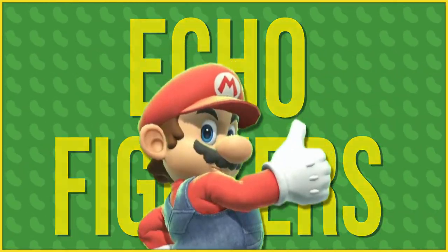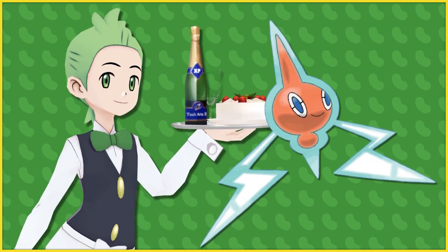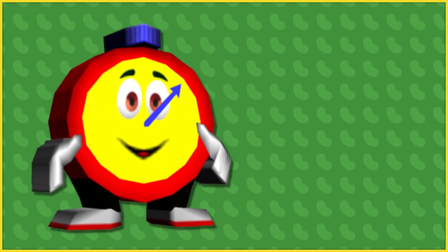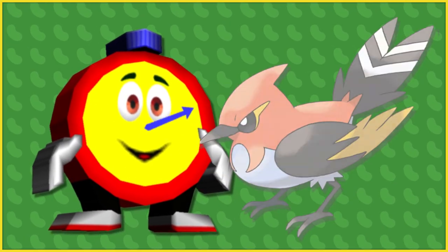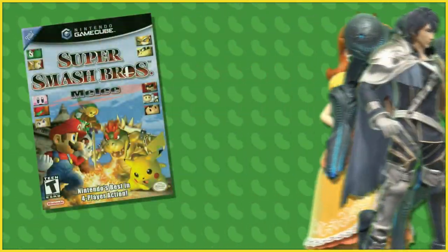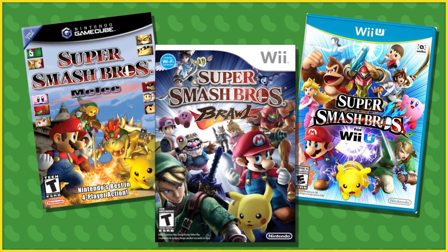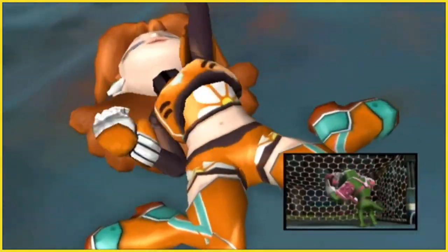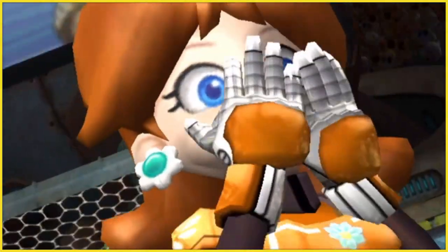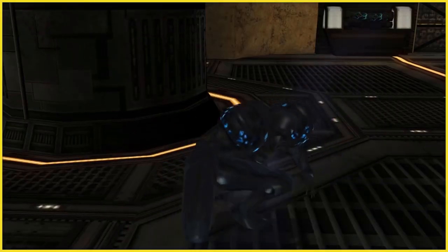Echo Fighters — I think they're really cool. They served as a way to bring some fan-favorite characters into the Smash roster whilst cutting down on the development times that would be needed to make them into fully-fledged fighters. Thanks to Echoes, we got to see Daisy, Dark Samus, and Chrom. People had been asking for these characters for a long time, so seeing them added to the cast was really sweet. However, the only drawback is that these guys were often left with movesets that didn't really fit their personalities or accurately reference the attacks they used in their own respective games.